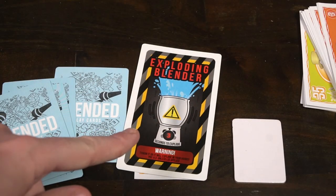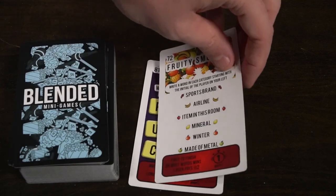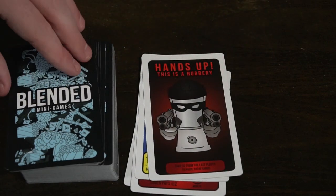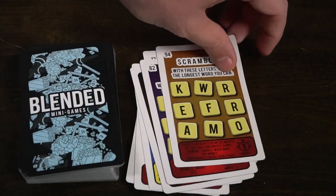For competitive mini game cards, you choose a play card to determine who you're playing against. There's 'Exploding Blender' — you throw the blender card at someone and they have to cover it with a blender lid within three seconds or they explode and give you three blend dollars. There's also 'Scrambled' — form as many words as you can from given letters using the big boards. Whoever has the most scores two, and the longest word scores one.